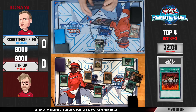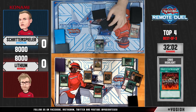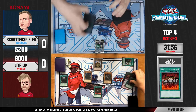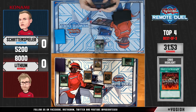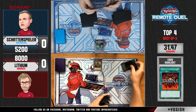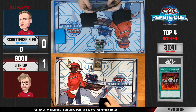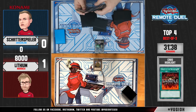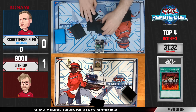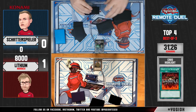Is it going to be Lithium who advances and is the first one to have a match point? Steven takes it home and he is the winner of the first game! The pressure is entirely on Schattenspieler now. Very well played by Steven — recognizing that the win condition was Vanity's Fiend first, his priority was to get it on the field, and once accomplished his wish was protecting the card. Absolutely wonderful stuff.